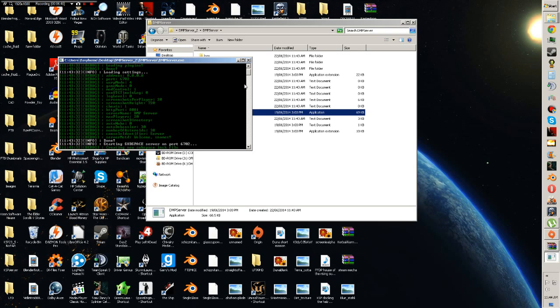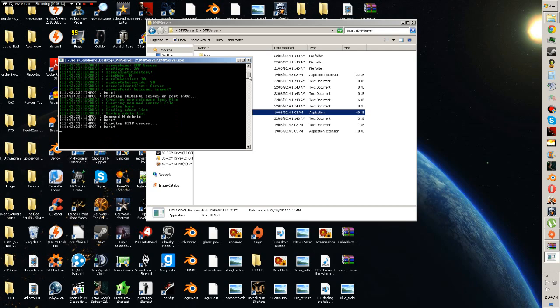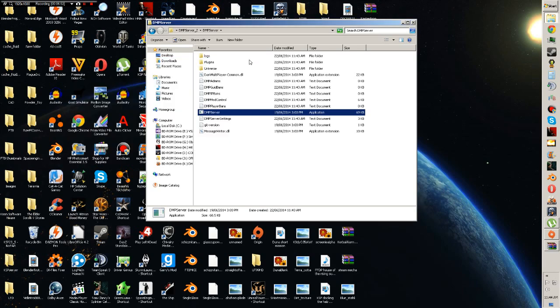Now the old KMP let you use a function like 'set [whatever]' to change settings. However, not in DMP. We're going to go ahead and close this. You can see now — hey look — we just got a whole bunch more files here just because we loaded it for the first time. Also keep in mind you must run as admin to allow it to connect to the internet. Logs, plugin, universe — you don't need to touch those. Common DLL, don't touch it. Message writer, don't touch it. Git version is just information. The rest of these are all settings.